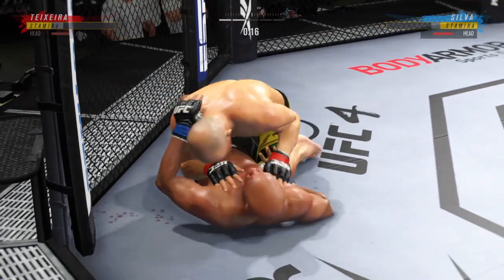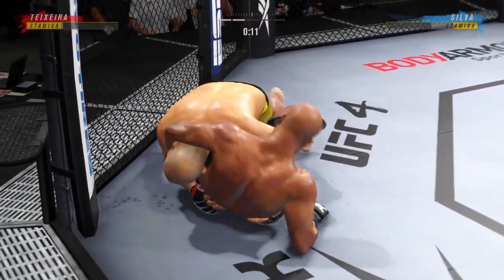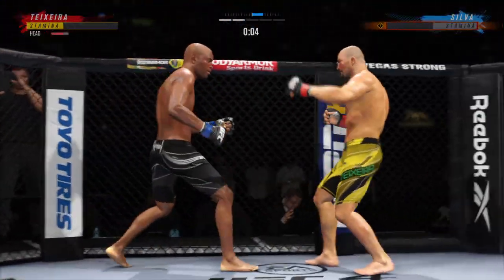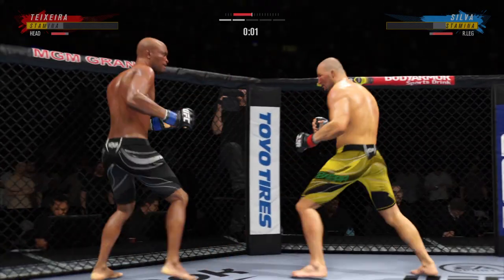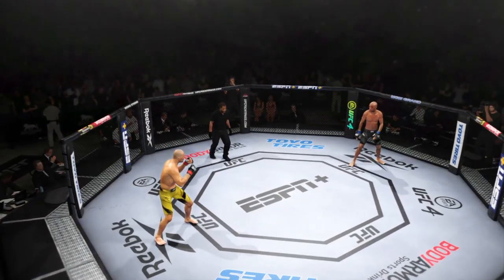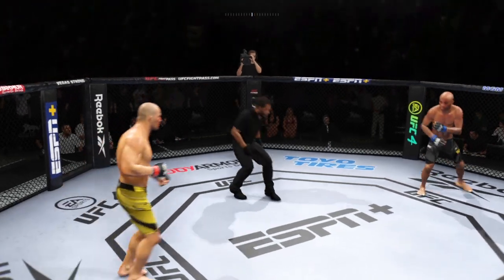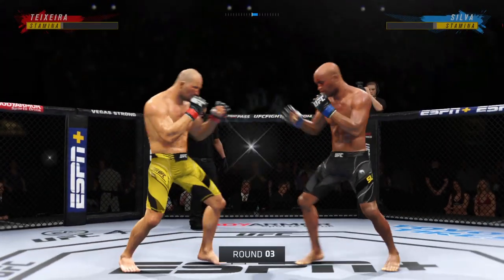He's very comfortable fighting off his back. Looks like he's trying to hip escape, or maybe look for a Kimura. Look at him with his hip into that kick. Two rounds in the books. You ready to fight? Here we go — third round of this championship fight.